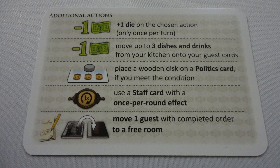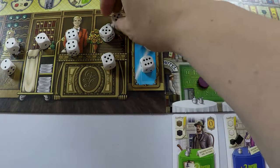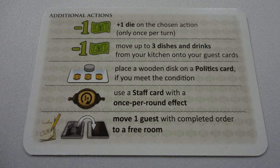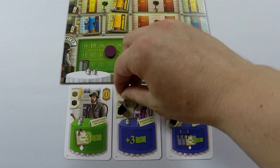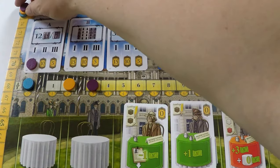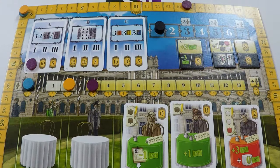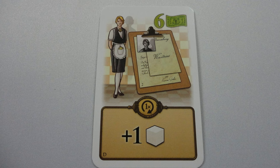Before or after taking a die and the related action, there are additional actions a player can perform. Once per turn, pay 1 money to add 1 to the number of a die. The rest can be used as many times as needed: pay 1 money to move up to 3 cubes from your kitchen to your guests. Put a disc on a politics card if you meet the requirement — place it in the highest available spot and score the VPs immediately. Use a staff card with a once-per-round effect, for example, tap this waitress to gain 1 piece of cake.